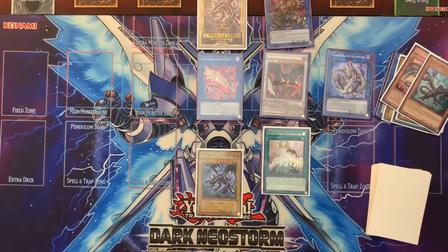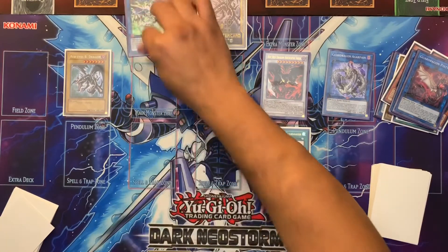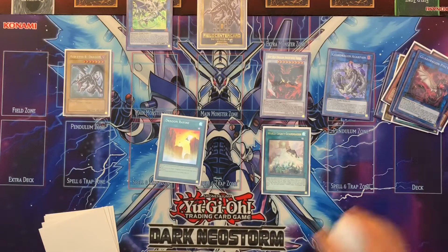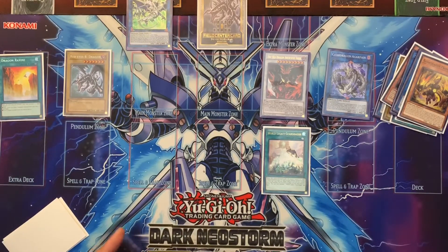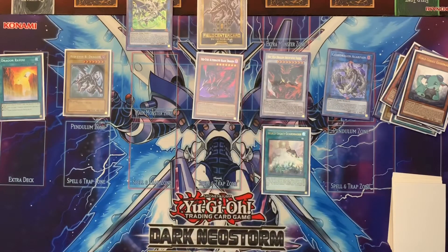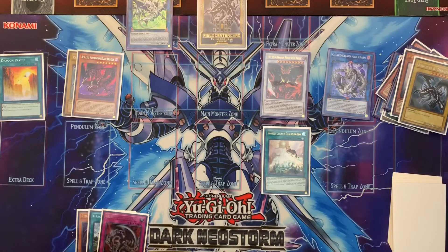Because it's just on the field and you haven't used a special summoning effect, you're going to special summon that Red Eyes Black Dragon. Then you're going to link two for the Dragunity Link. The Dragunity Link is going to allow you to add Dragon's Ravine. You activate Dragon's Ravine, that's guarding card, and then send World Chalice Guard Dragon to the graveyard. Then special summon Alternative Black Dragon by tributing it from hand. From here you go into your first Flare Metal Dragon.